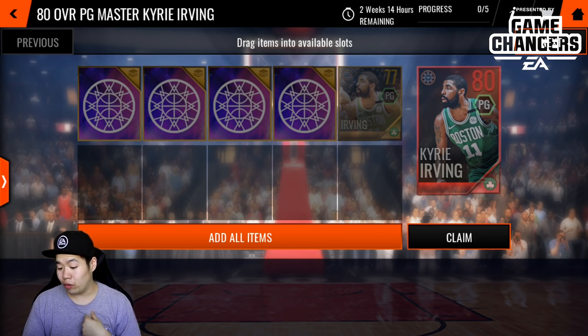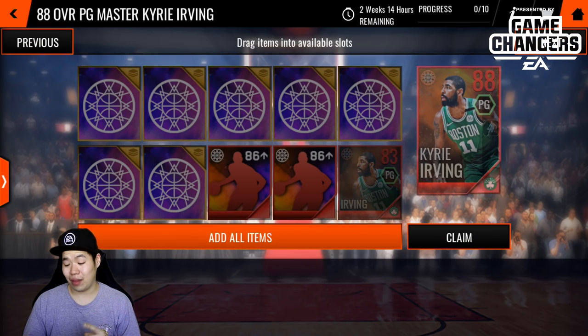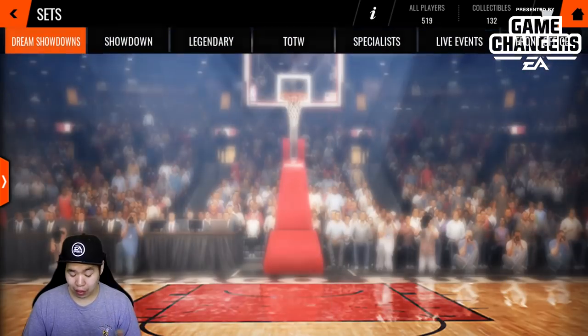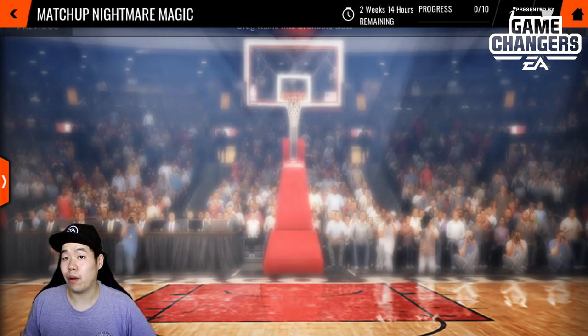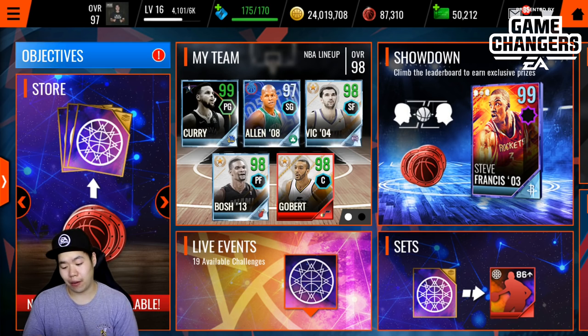At 77 overall you train to get 80, then 83, then 86, then 88, then 93, and finally a 98 overall diamond version of the player. Afterwards you get 10 collectibles and you get Magic Johnson. It's a bit confusing because there are six players but 10 collectibles — complete 10 Dream Showdown masters to earn a 99 overall in a random position, so we don't know if he'll be point guard, shooting guard, power forward, or small forward. There are probably four more matchups coming out, making this a two-week program.